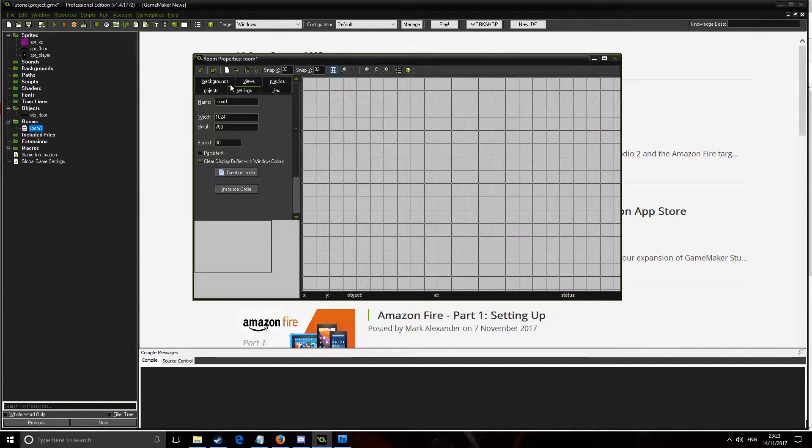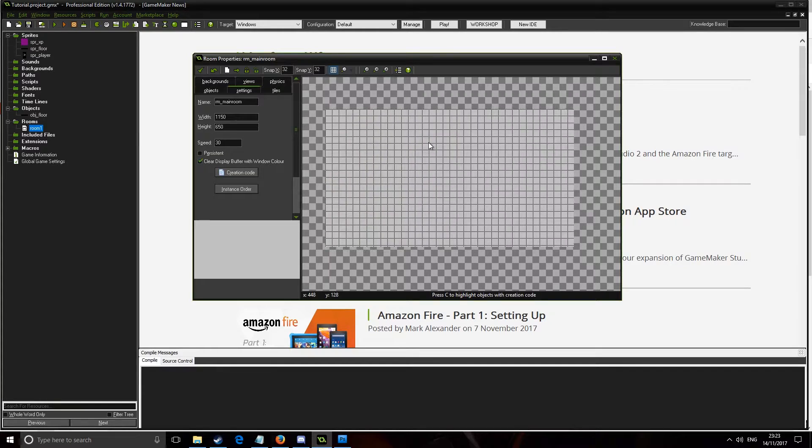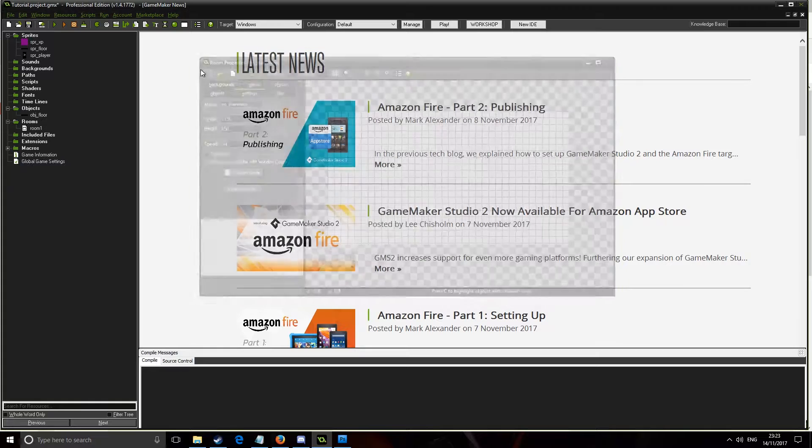Then we create a room. Go to the room here and go to room_main. Now for some reason I always do my rooms as 1150 by 650 — literally if you play any of my games they've all got this size. Set the speed to 60, and that's it, save that.